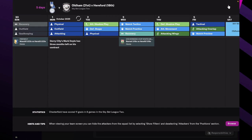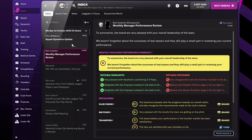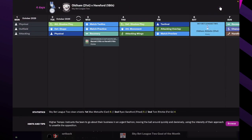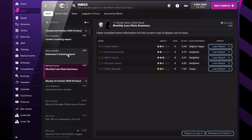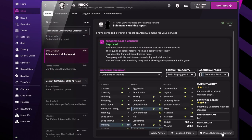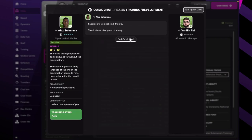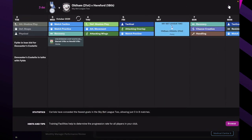Next up we're going to play Oldham. They are 21st in the league, a few places below us, but that doesn't mean anything - it's only October so things are going to change around a lot. It doesn't give us an accurate idea of whether they're better or worse. There are a few injuries to manage.